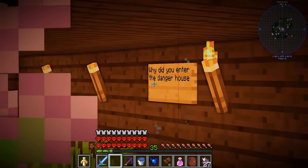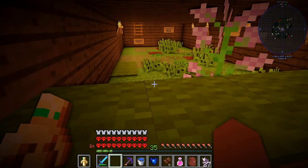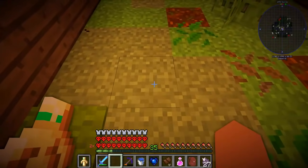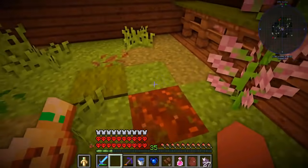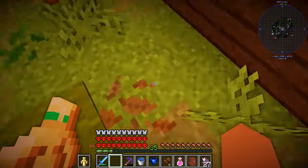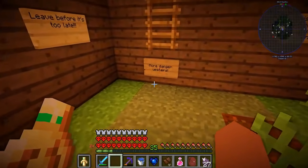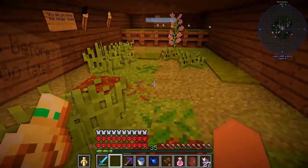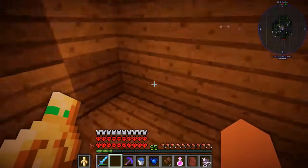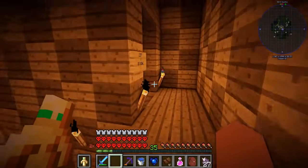Why did you enter the danger house? This is probably your last episode of One Life. More danger upstairs. This looks suspicious. I don't like the look of this. I'm gonna shift — there's definitely lava under here, I can hear it. I think these are those traps where if you stand on it you fall through and die. So I'm not gonna stand on that. Leave before it's too late and the ladder is surrounded by the grass coverings. I made it! I thought I was gonna die! I'm absolutely terrified now. I don't know what's gonna be a trap and what's gonna be real.